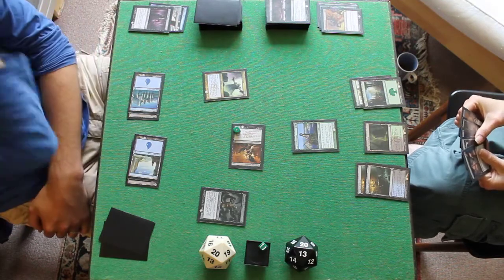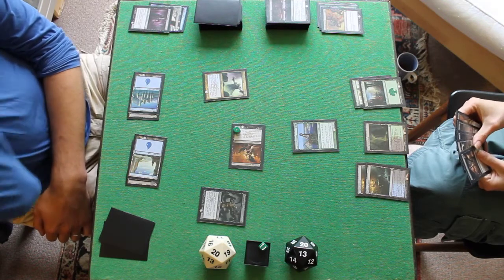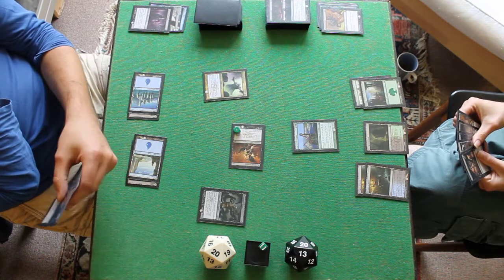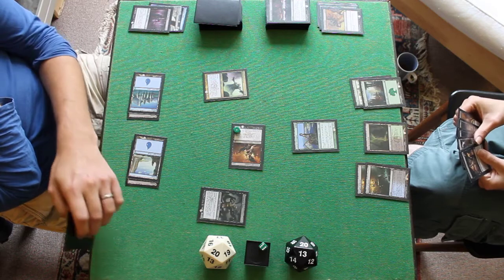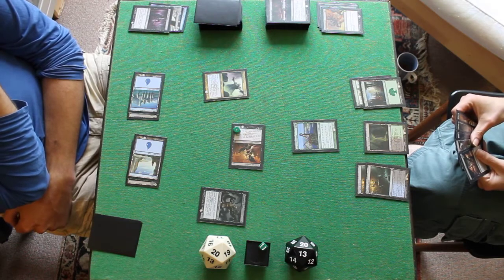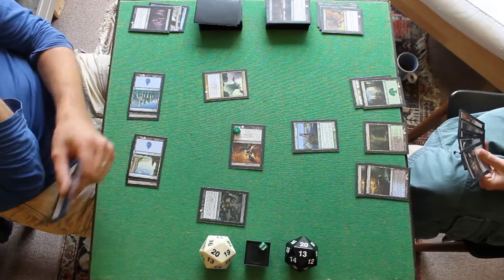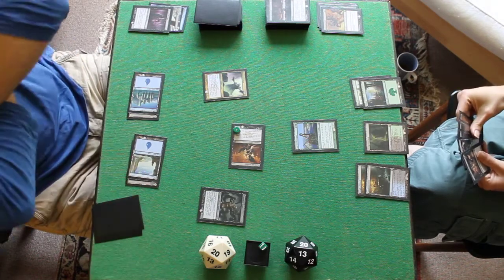Drawing in Sorrow — it's minus 2, minus 2. Very much like that drawing there. We'll just touch the Tormented Hero for now. Decisions, decisions. Cards in hand? Two. Sounds like a Thought Seizure is on its way.